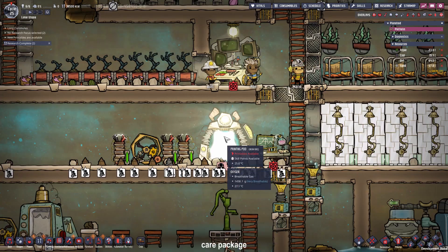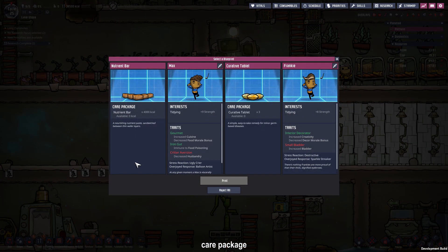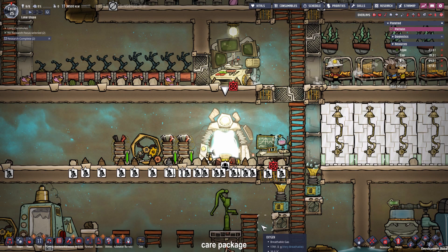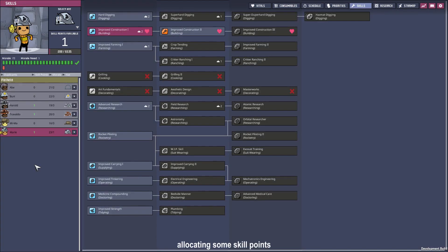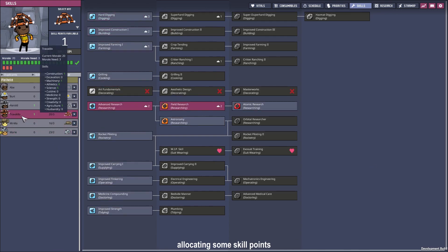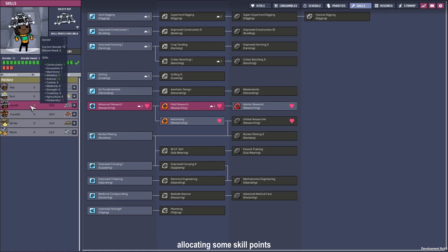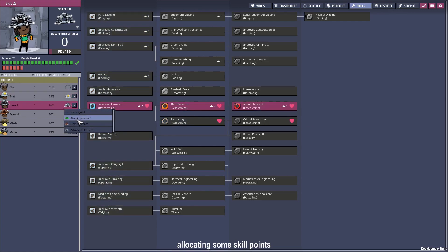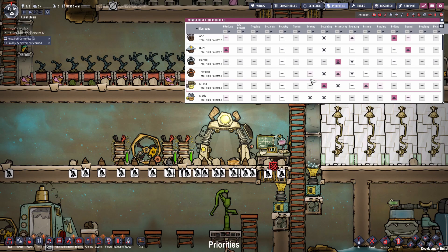We have the chance for another blueprint so let's take a look at it and take the nutrient path because we don't want any other dupes right now. We also have more skills to allocate: Mary can be another hard digger because we are going to expand the base more. Trovaldo can be our cook in the future, and Harold is gonna be our atomic researcher. Since we made Trovaldo our cook let's increase his priority for that and decrease the priority of everyone else.